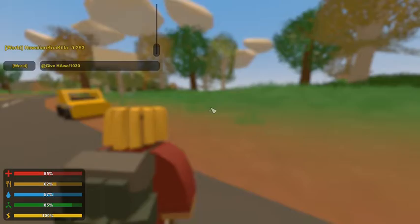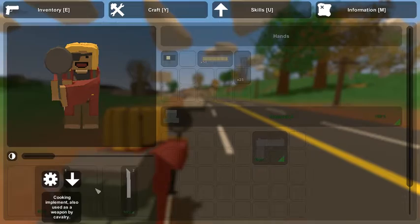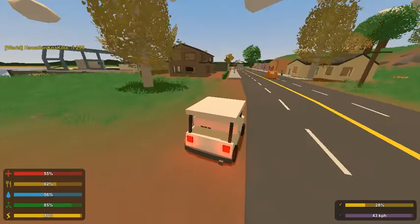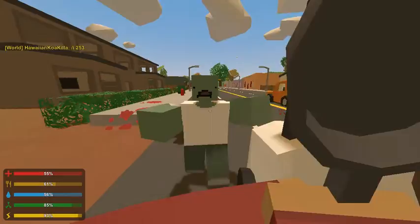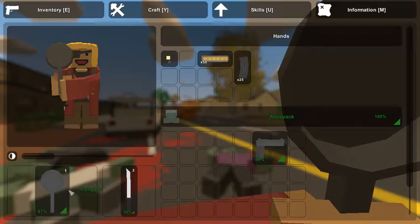One more essential item from Unturned 2.0 that's now in 3.0 — the frying pan! I want to test this thing's damage out. The description says 'cooking implement also used as a weapon by cavalry.' This thing is so insanely weak — it's the least durable weapon. Every hit on either a car or a zombie takes one percentage off durability. It's just really weak, not a weapon you'd want to use.